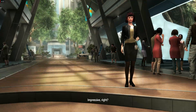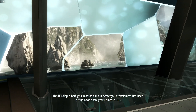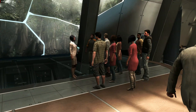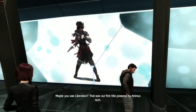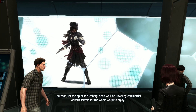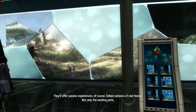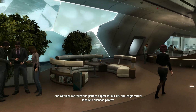I know, I know. Impressive, right? This building is barely six months old, but Abstergo Entertainment has been a studio for a few years, since 2010. Maybe you saw Liberation? That was our first title powered by Animus Tech. That was just the tip of the iceberg. Soon, we'll be unveiling commercial Animus servers for the whole world to enjoy. They'll offer passive experiences, of course — edited versions of real history, but only the exciting parts. And we think we found the perfect subject for our first full-length virtual feature: Caribbean Pirates. So that's your gig.